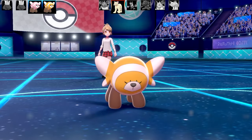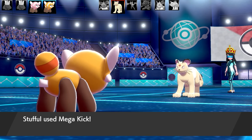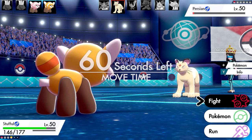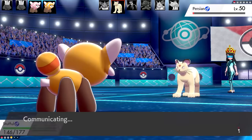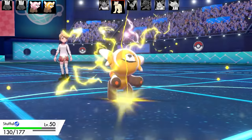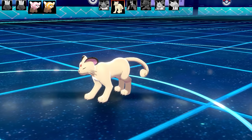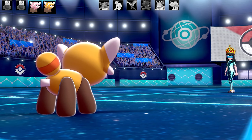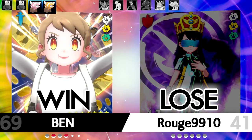Next Pokemon is the last Purugly. All I need to do is land one or two Mega Kicks - it's STAB with a lot of base power already. Purugly tries to shut me down with Whirlwind, which is okay because I have enough attacks. Going for Mega Kick - Purugly almost goes down, but it had a Life Orb and took itself out with its own recoil. Interesting game - thanks for the battle, Rogue.